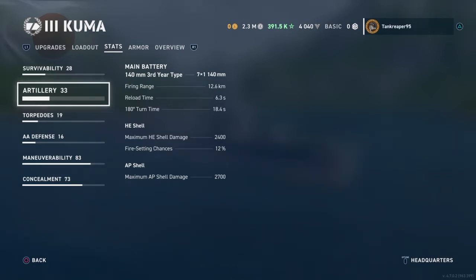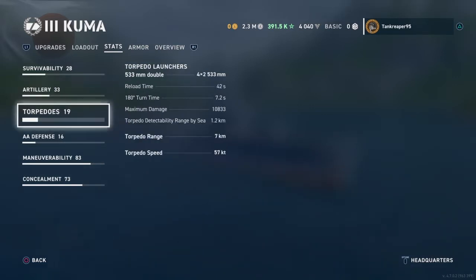The AP does a lot more damage than the HE, but the HE is better for catching battleships on fire and doing damage to destroyers. Where this ship really shines is the torpedoes — Japanese torpedoes are really good. The 533mm Double launchers give 4 launchers with a reload of 42 seconds, turning time of 7.2 seconds, and max damage of 10,833 per torpedo.